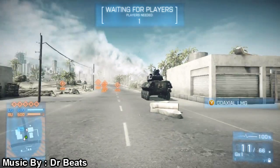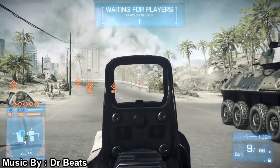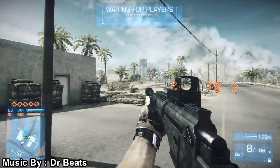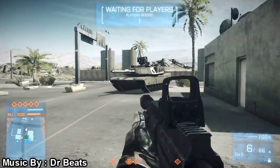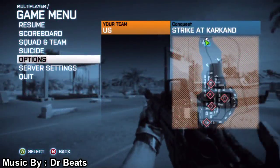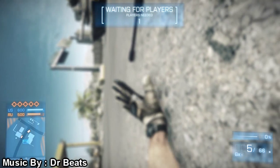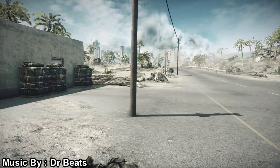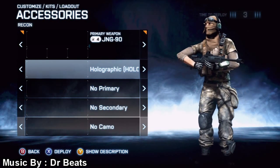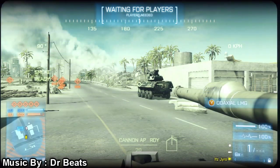I've seen a lot of people run holographics, and it's usually on TDM maps like Noshahr Canals or Operation Metro Conquest, besting people with the holographic. You definitely have to have precise aiming to do well with it. I don't know if it's just me, but it seems like a lot of the Close Quarters weapons are just a bit overpowered.